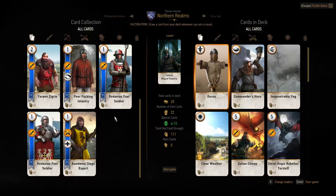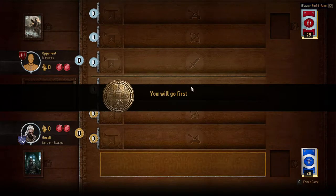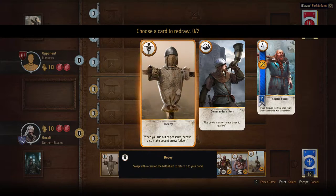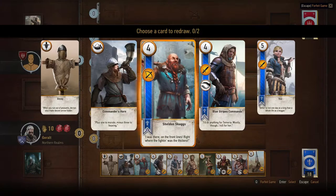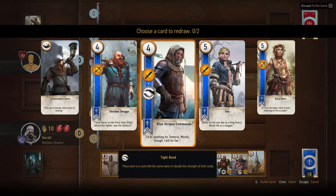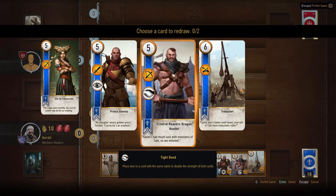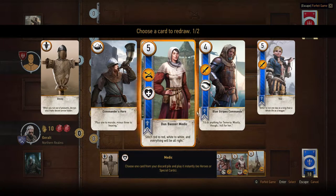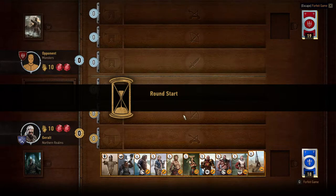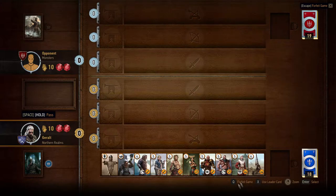This is some tricky stuff here. Let's see what cards I get dealt. I got a decoy and commander's horn — I don't really like these cards, not very high point values. I got a spy who has tight bond but nobody to bond with. I'm a little worried about trading him in because I'm afraid I'll get a special card instead of a point card, but I want to try it. Okay, that's pretty good. I'll stop there.